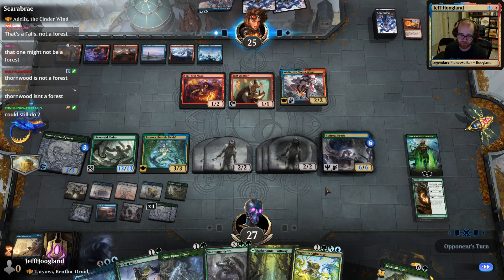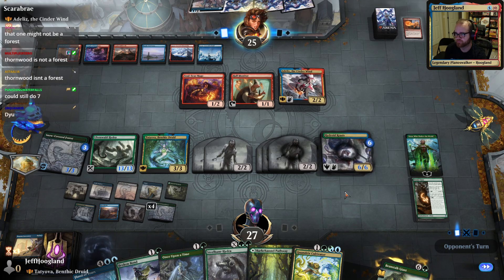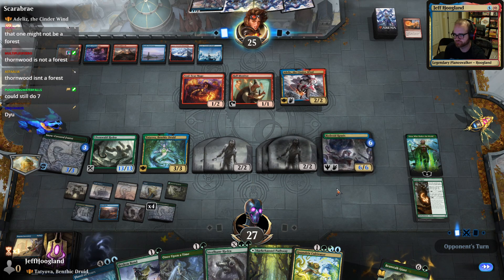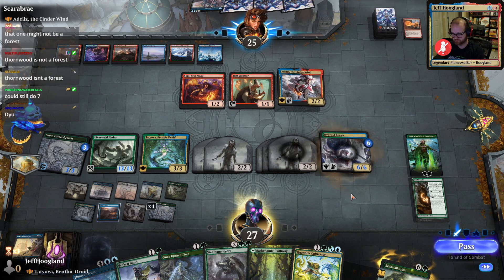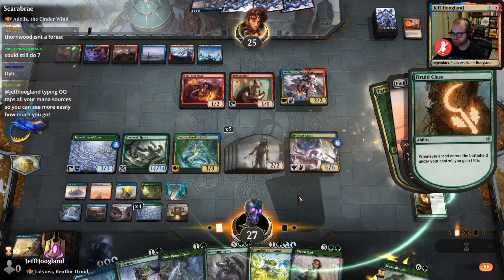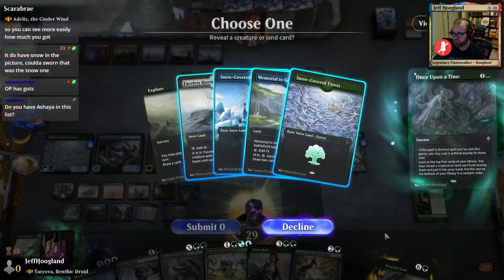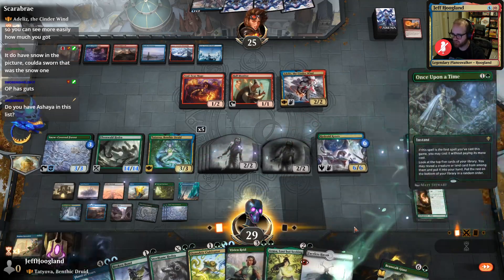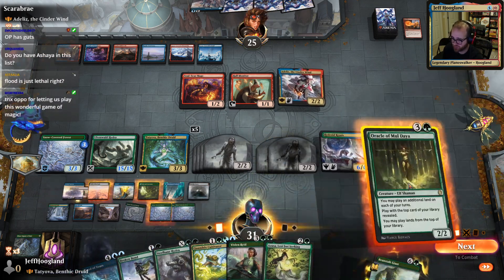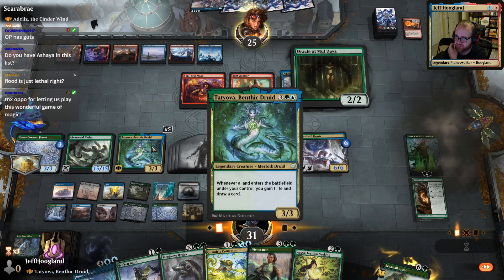Firmly into garbage time here now. I want to play around a Jwari Disruption — I don't know their counter unless they pay one. I don't know their hand. This is the way we draw the cards, draw the cards, draw the cards — this is the way we draw the cards in the afternoon now. Oracle plus Tatyova is kind of silly, huh?